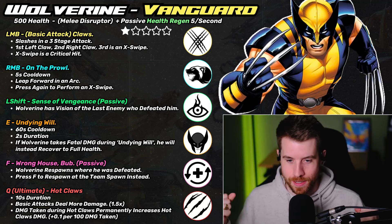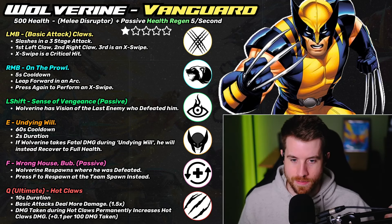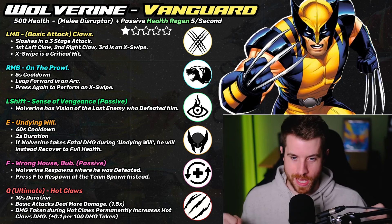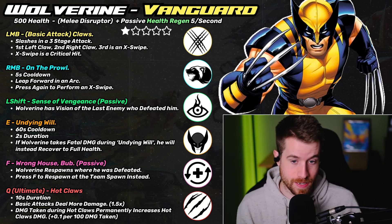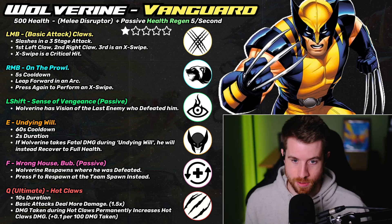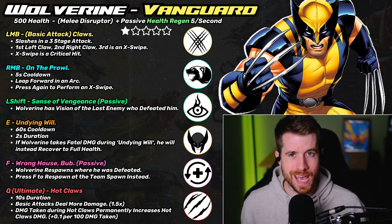His basic attack on left mouse button is his claws, and it happens in a three-stage chain. The first is the left claw, the second is the right claw — same hitbox, just animation — and the third is an X-swipe, which is a critical hit. That critical only occurs if you click three times in a row. Any pause or action in between resets it back to stage one.